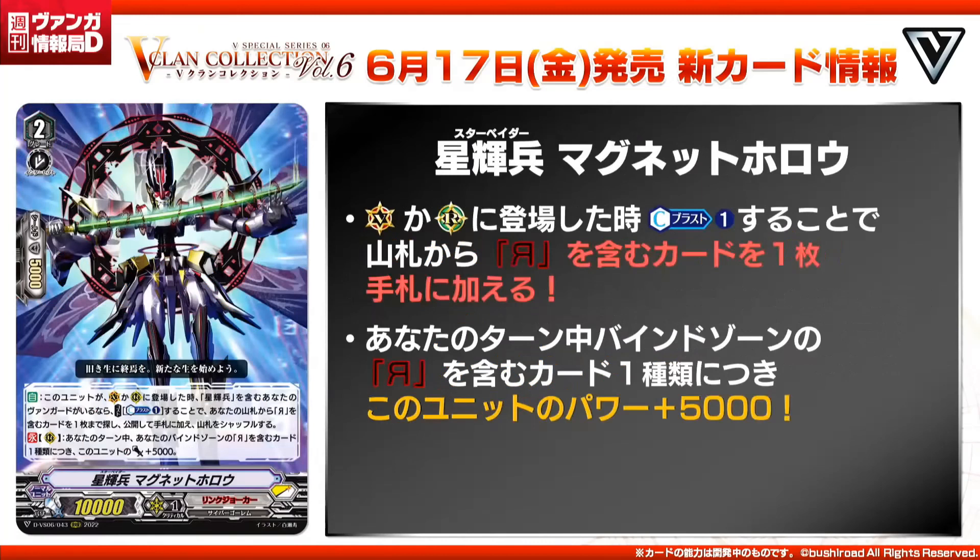Next, Starvator Magnet Hollow. Grade 2, 10k power and Skillless. Auto, when placed on Vanguard or rearguard, if you have a Starvator Vanguard, cost Counterblast 1. Search your deck for 1 reverse unit and add it to your hand, then shuffle your deck. Second skill, count rearguard — during your turn, this gives 5k power for every reversed unit in your bind zone with different names. It's a big beater and another consistency searcher. Considering you don't get your engine off until grade 3, this is a good ride target, and with the likelihood of lacking boosters, this extra power will definitely help.